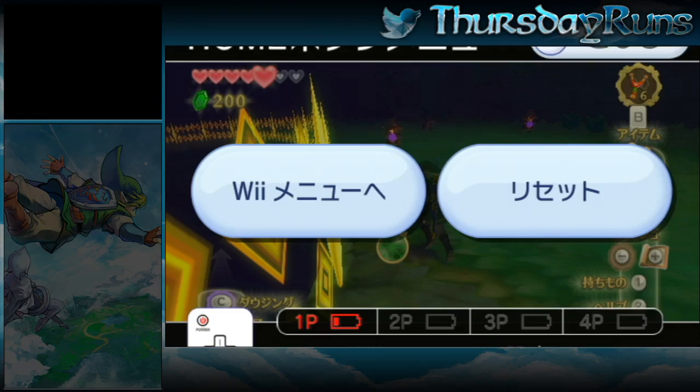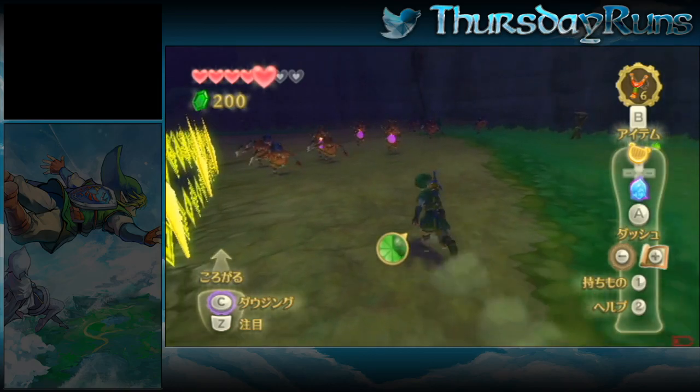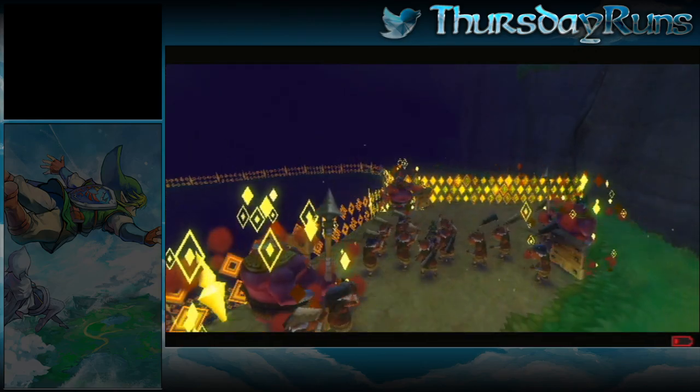This is gonna be a quick demonstration on how I do the horde skip with the home menu buffering. It's pretty straightforward — you enter the fight the same way as normal. Hold up-left and then press home as soon as you touch the big Bacabra shield.